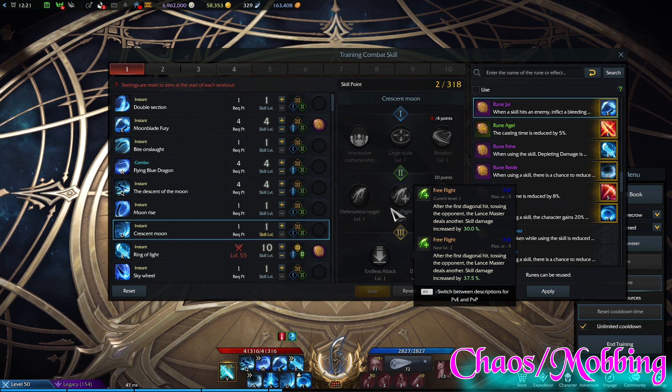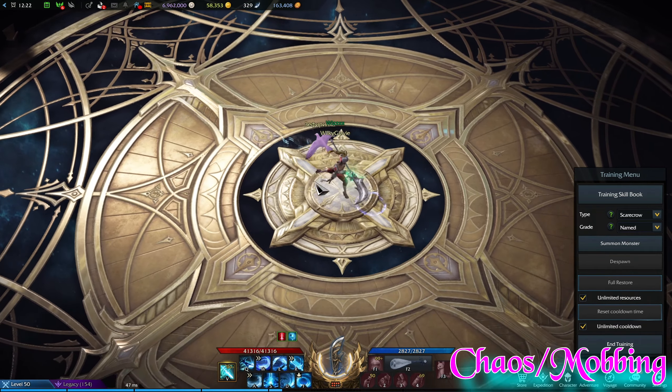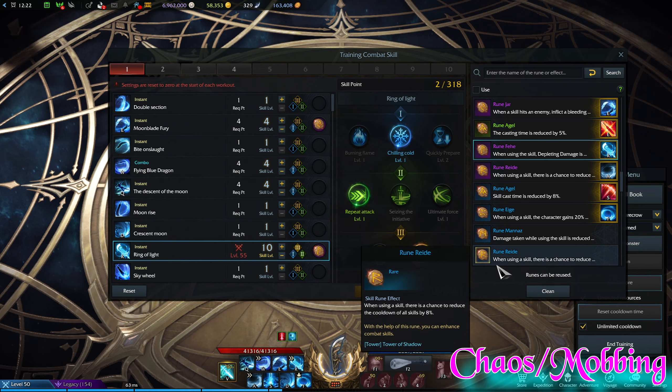Present Moon is absolutely massive, but for chaos dungeons I actually don't need it surprisingly. I was under the impression when I first played Lance Master that this skill is like the utmost thing you can use — turns out you don't actually need it. If you like it you can mix and match your build around it. The skill does absolutely fine without any tripods supposedly, and if you have four skill points left over you could take any of them — all work just fine.